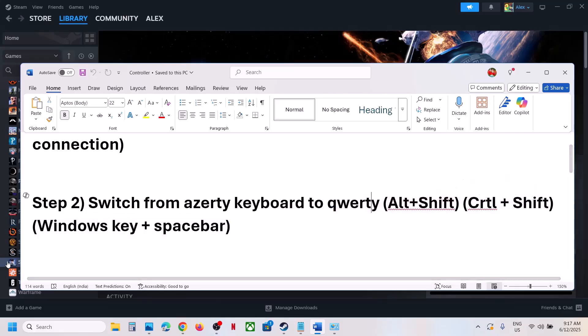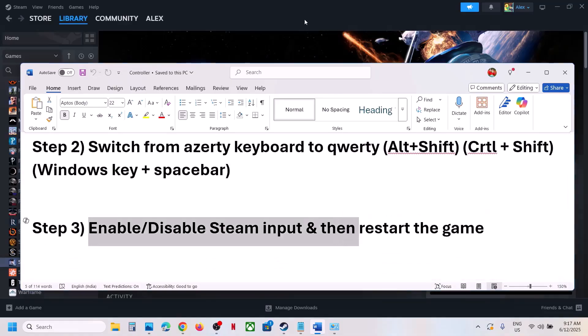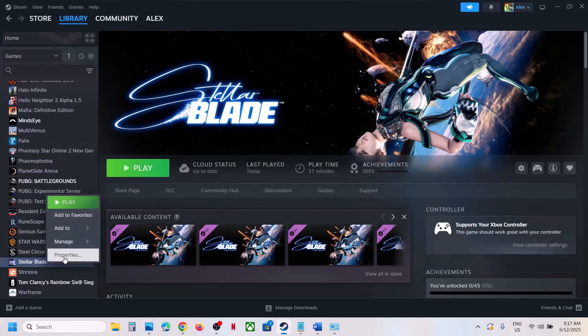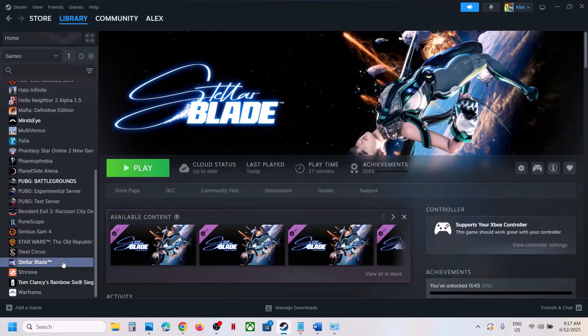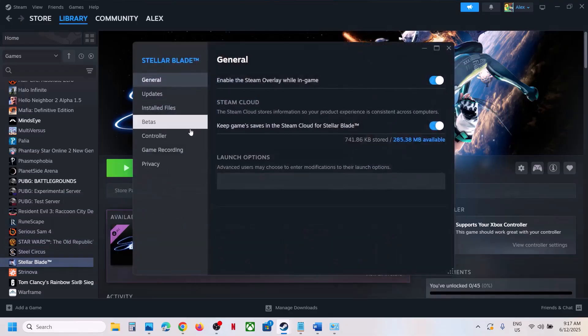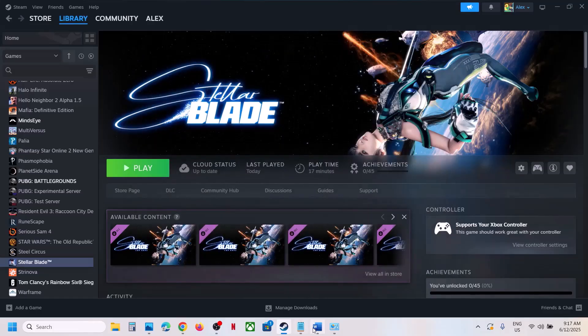The next step is to enable or disable Steam Input, then restart the game. Right-click the game, select Properties, and go to the Controller tab. First try disabling Steam Input, launch the game and check. If that doesn't work, try enabling Steam Input instead. Try both options and restart the game each time to see which works.